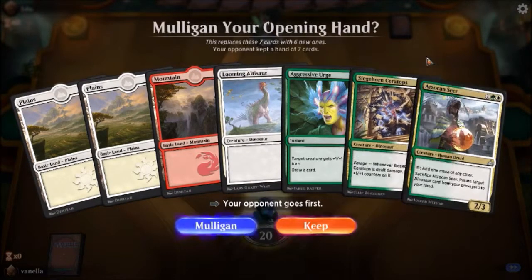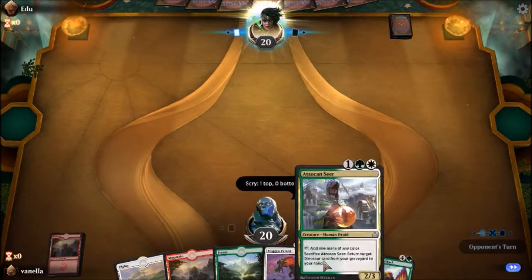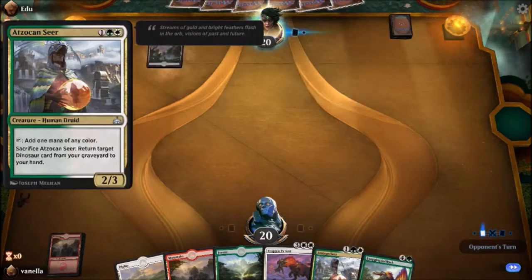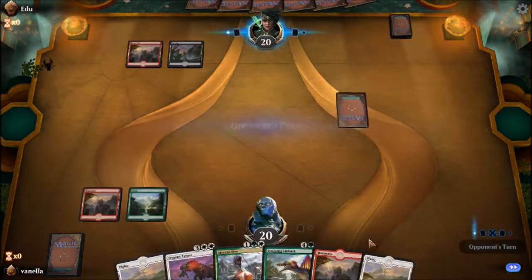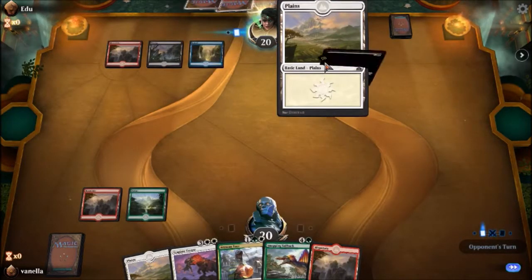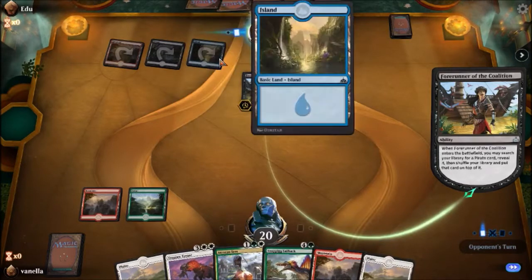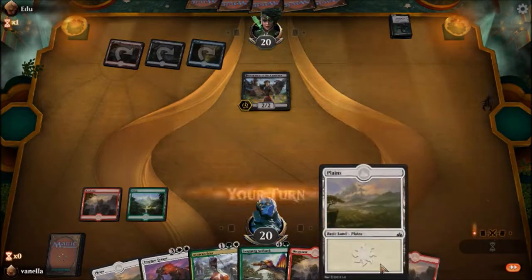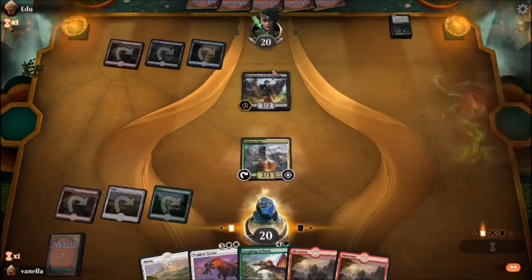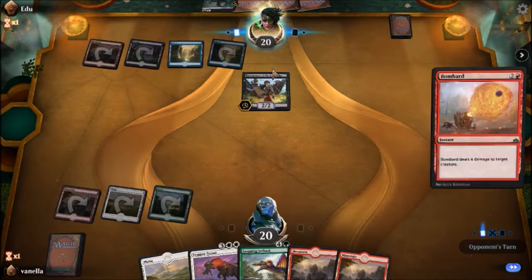We mulligan this, right? Surely — that's fine. That's one of every color. Yes, yes, sure. So add Zacama. Forerunner of the Coalition — wait, is he playing a three-color deck too? He's playing Grixis pirates, I guess. Yeah, he's playing Grixis pirates. So let him know that we are playing some Naya dinosaurs.